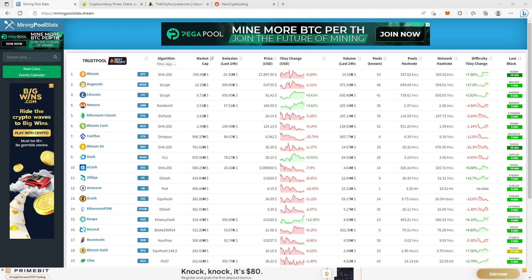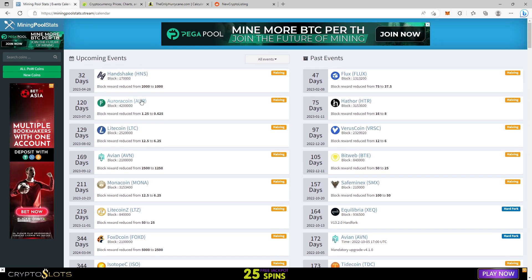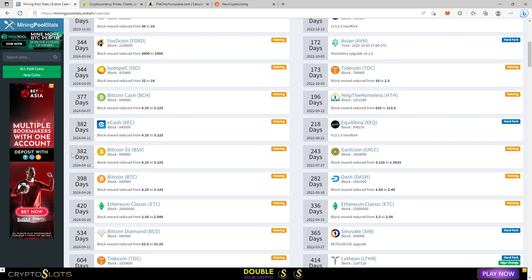Let's jump into our first webpage. The first page is called miningpoolstats.stream — the address is miningpoolstats.stream. The page is called Mining Pool Stats and here we have proof-of-work coins only — no proof-of-stake or non-mineable coins. When you enter this page you have two tabs on the left side: Events Calendar and New Coins. The Events Calendar is actually pretty useful because it shows you which date the next halving is.